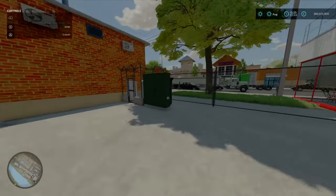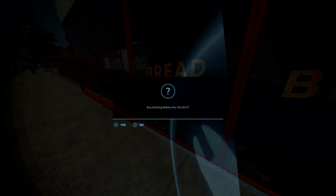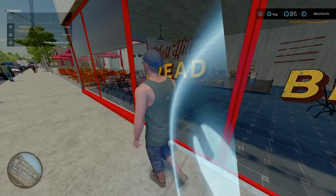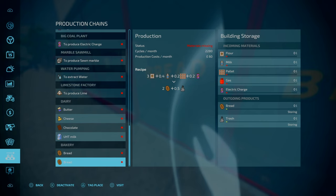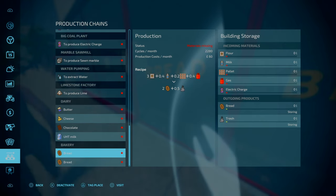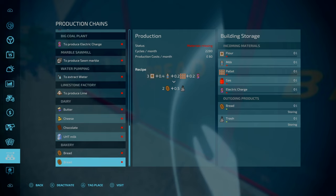The bakery costs 45 grand. The ratio is 3 to 2 for recipes, and the difference is it also requires milk, which is realistic. Gas or electricity are optional - so you can use gas if you prefer, and there may be an area to produce gas somewhere on the map.